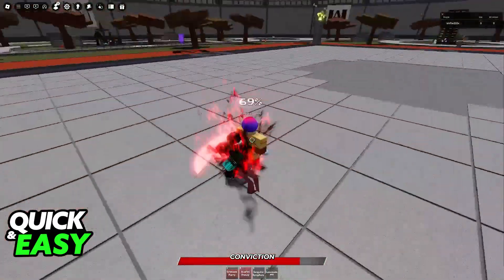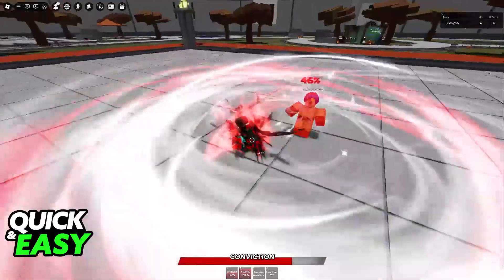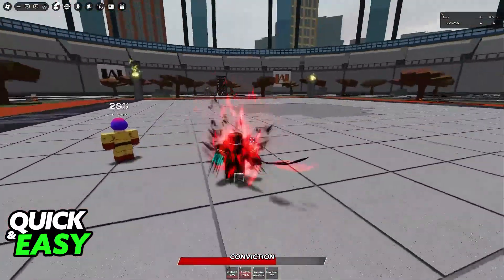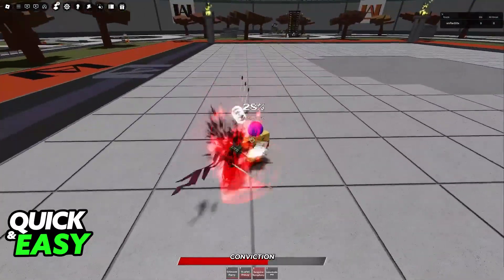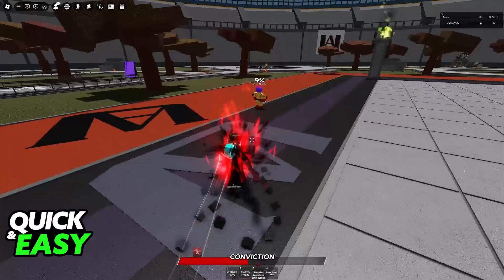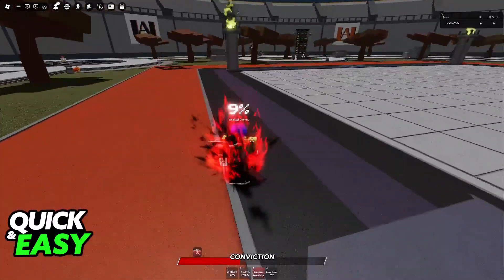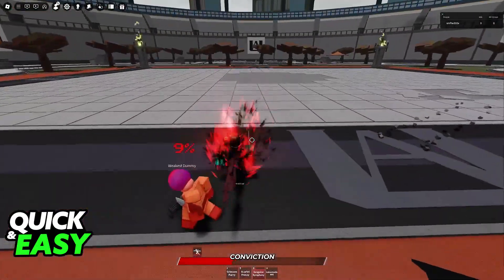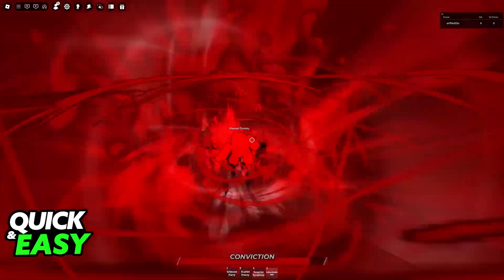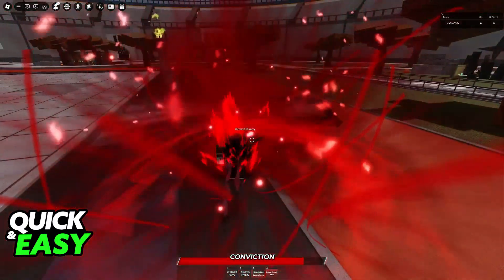Crimson Parry is going to be a counter — you need someone to attack you while you have your sword up to counter them. Scarlet Frenzy is a bunch of attacks, AoE around you. Sanguine Symphony is a bunch of daggers into a final attack with a clone beside you, and you can use it again to finish someone off. Then you have Indomitable Will, which does a big explosion at the end.